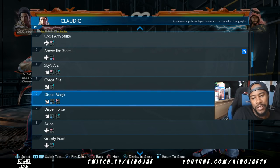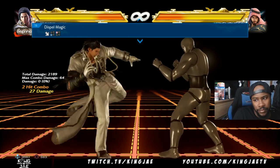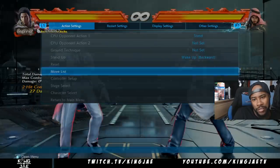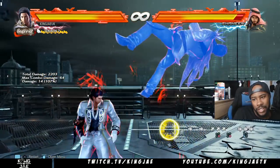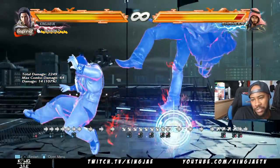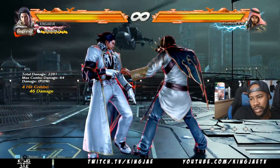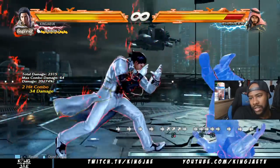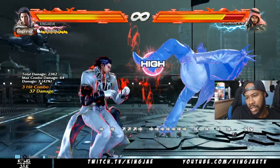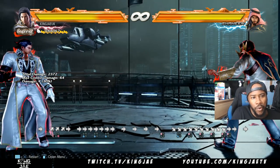There are other moves, like down-forward-forward 2, or forward-down-forward 3, 1. If you've got a combo and you want to carry them to the wall, this is the best option — it would be like that. Or you could do the alternative carry that pushes them to the wall, and then you do your combo against the wall.